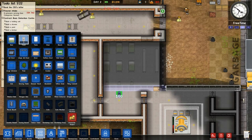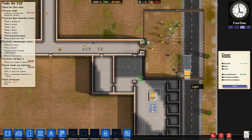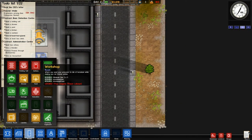Let's do a check to make sure these guys are getting everything else done. We'll dismantle this door — doesn't need to be there anymore. Let's see if we can't get some of these offices up and running. Office, office, office.